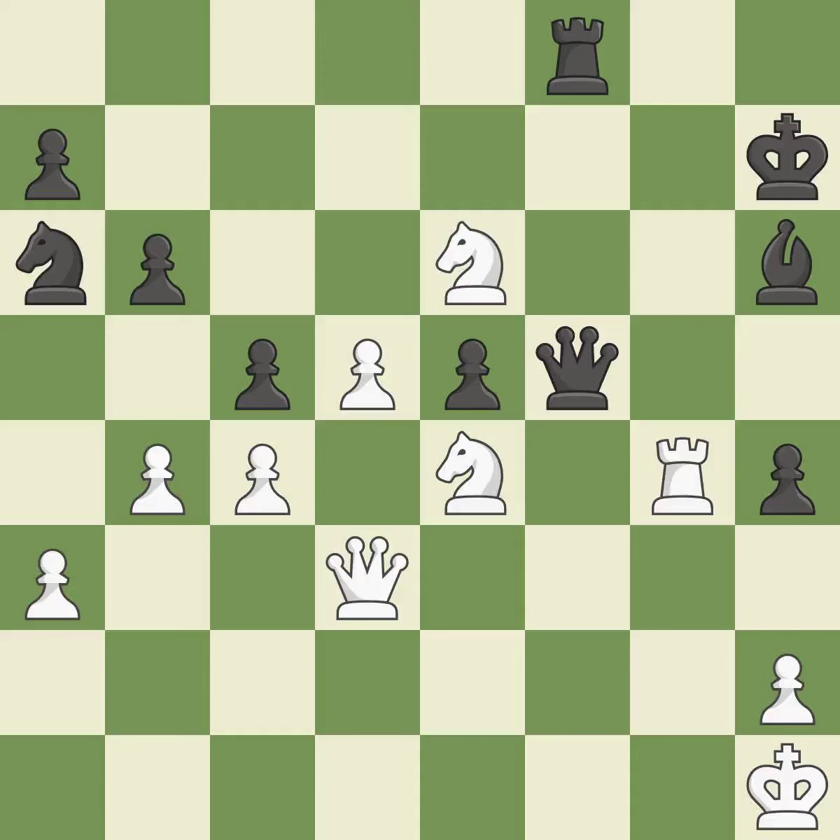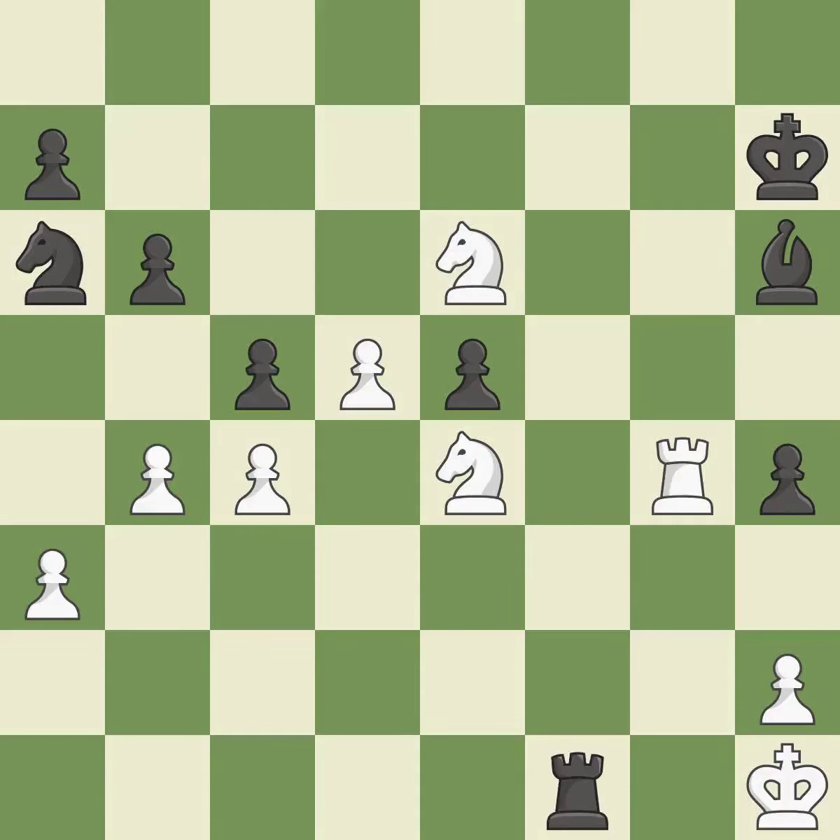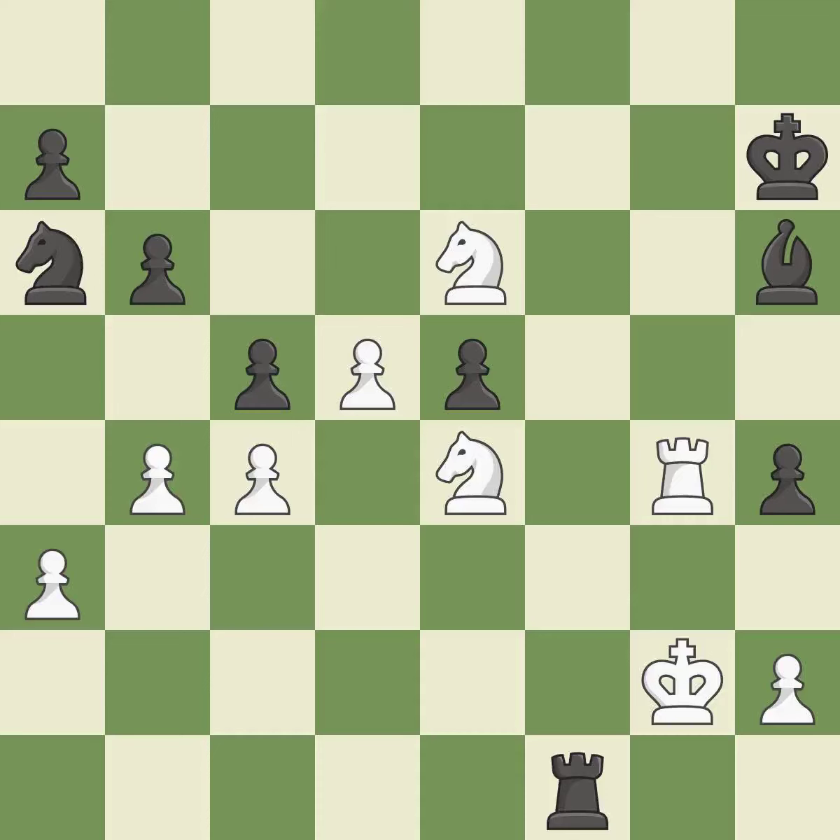This raises the possibility of an eventual checkmate — it is ideal. This suggests exchanging items of equivalent value — it is ideal. After all captures, this is an equal trade. This is the only good move — it is best. Backing off is ideal. This moves the checking rook farther away. White is ahead at this point in the endgame. The rook is now on a more secure square — it is ideal. This seizes a helpless pawn — it is ideal.